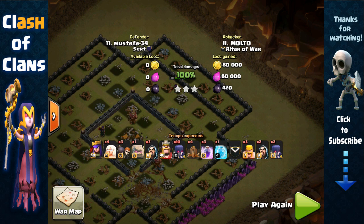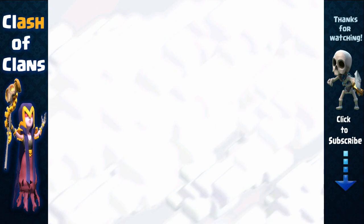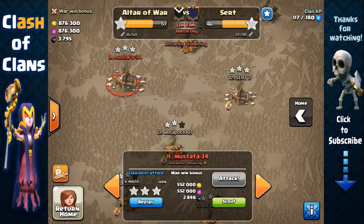Hope you guys enjoyed this video. If you want to see more queen walk attacks, or other war attack strategies like golems with hog riders, golems with lava loon, or other three-star attack strategies, comment below and I'll try to cover them. Thanks for watching — I'll see you guys soon!